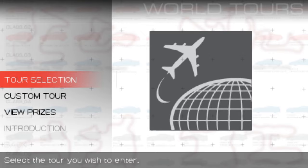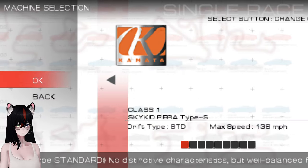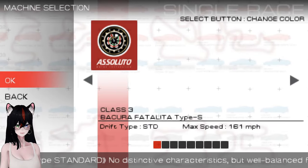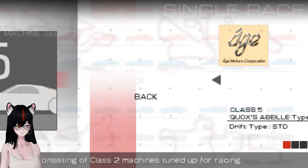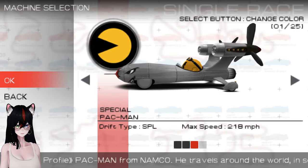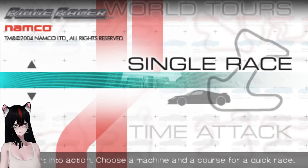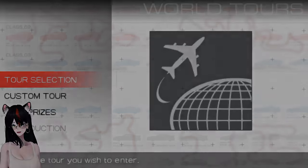Wait a second — all of class one is unlocked, all of class two is unlocked, all of class three is unlocked, all of class four, all of class five, oh my god. I'm gonna lose my mind. All of class six — so that's everything besides the last special car. What the hell? What am I gonna be unlocking for the rest of this? Well, I guess you'll have to find out in the next video. Ridge Racer.